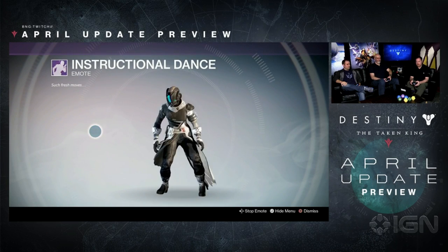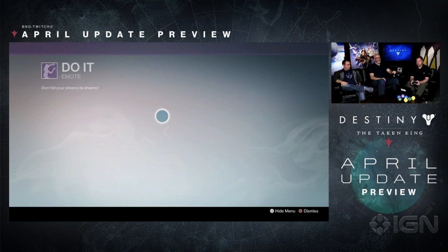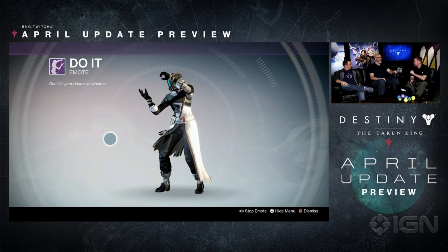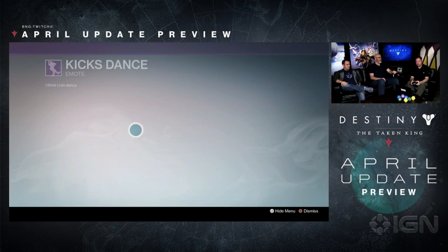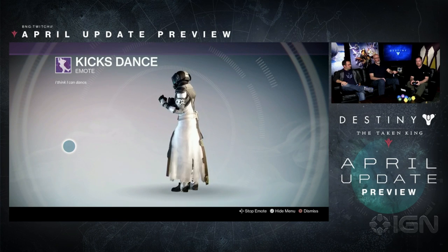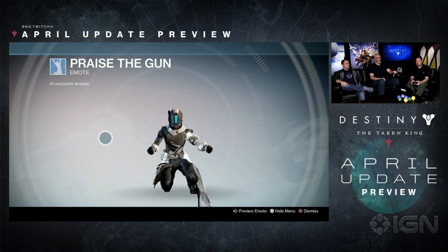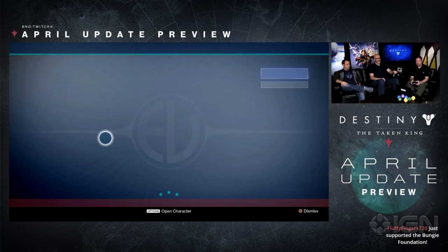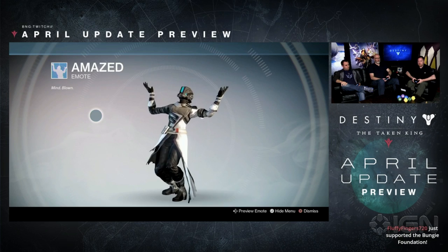It looks like we had a little fun on our mocap stage again. How are these emotes created? A lot of times motion capture is the base, and then animators go back in and keyframe over the top of it to give it extra emphasis and style. The emotes are an awesome system to let the animators express themselves — as well as the players. So much of what we do in Destiny, especially in the Tower or in social spaces, is nonverbal communication.